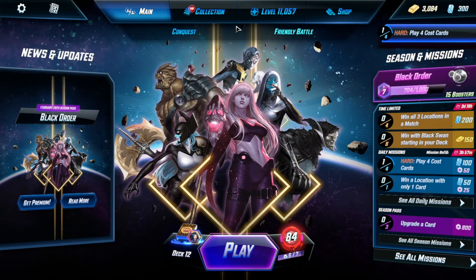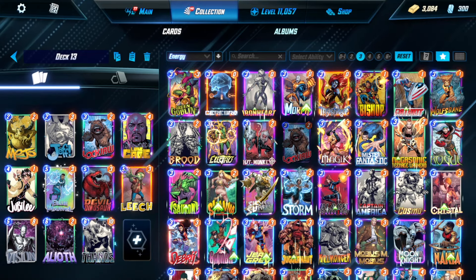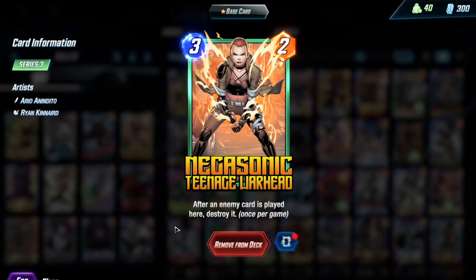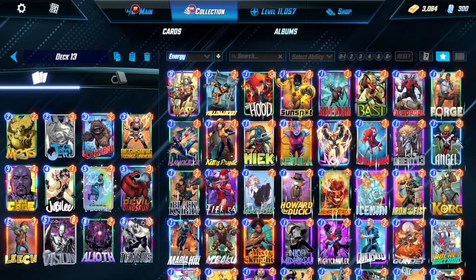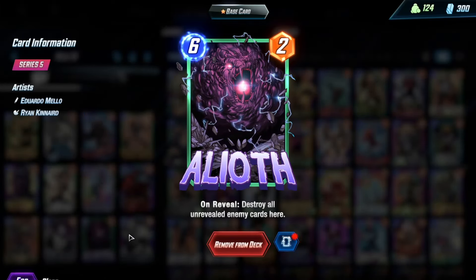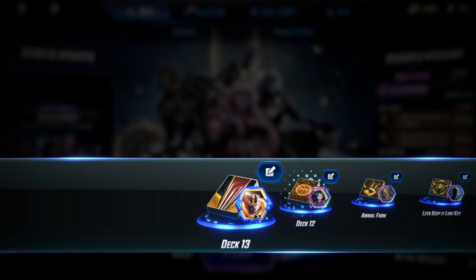He was playing Thanos, so let's take a look. We'll go Negastonic Teenage Warhead because it could be a techie card, why not. That's the deck — Blue Marvel, Devil Dinosaur, Leech, and Vision are all good targets off of Lockjaw Jubilee. Alioth is just the best card in the game — it's too good right now. Let's play.